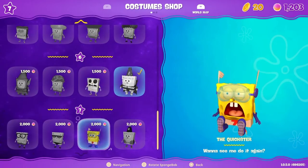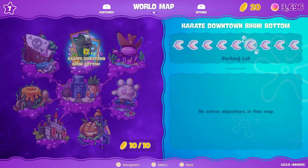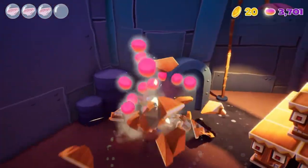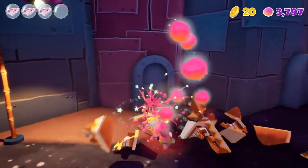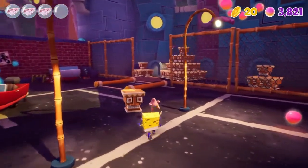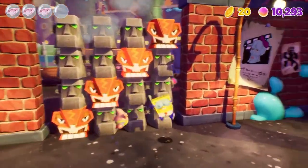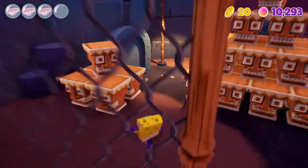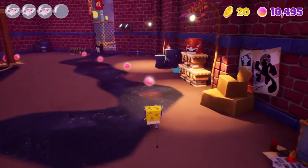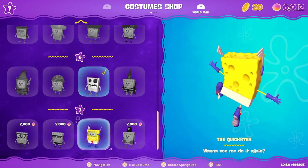My very last trophy before the platinum is to collect the rest of the outfits — I need 12,500 jellies to buy all of them, plus figure out how to unlock one specific costume. My farming method is going to the parking lot in Karate Downtown, respawning and breaking all the boxes each run to get around 200 to 300 jellies. After several runs I finally have enough to afford all the costumes I need.